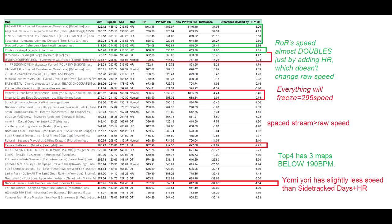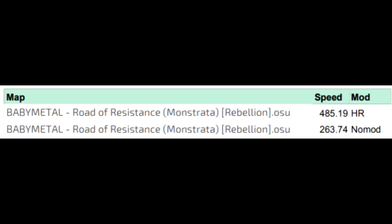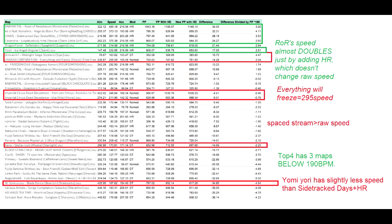As you can see on this chart, the maps with the highest speed values aren't the ones that are objectively the fastest, like Time Freeze, but rather those that feature spaced streams. Just by adding Hard Rock, some of these maps gain almost twice the speed PP. This is purely intended and I have no problems using the quirks of PP v2 to further balance it.